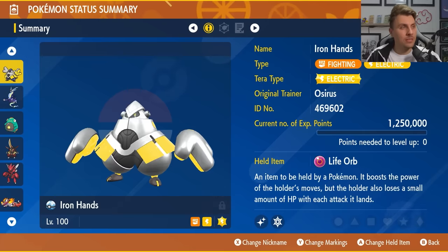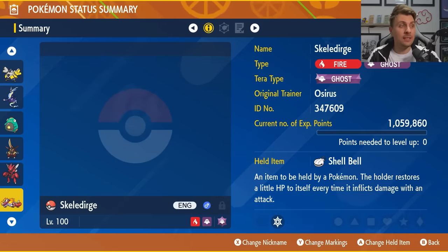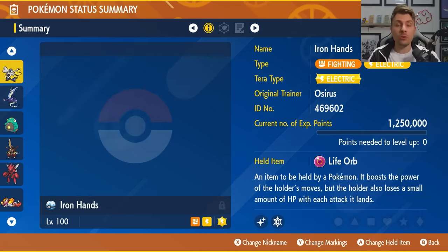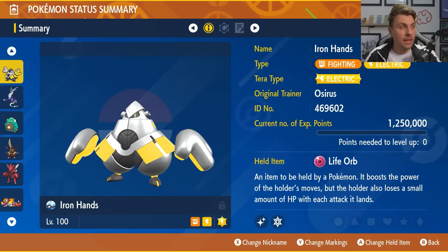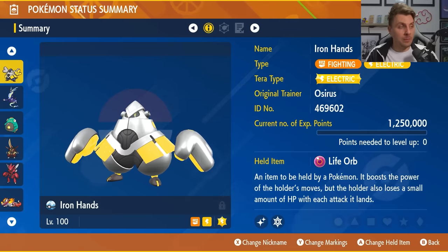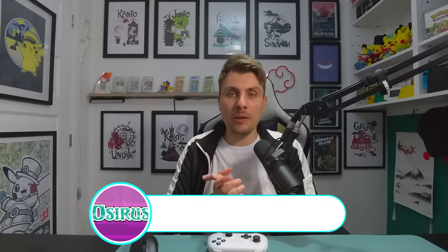All in all, those are six builds featured in today's video, covering everything from solo builds to going online and supporting other players when taking on this Tera Raid event. Hopefully these will help you out and you'll be able to pick up these Pokémon pretty easily. All the builds will be down in the description below so you can check them out after the video. If you are taking part in this event over the next two weeks to grab these Paradox Pokémon, let me know which one is your favorite and I hope you have a lot of luck grabbing them.